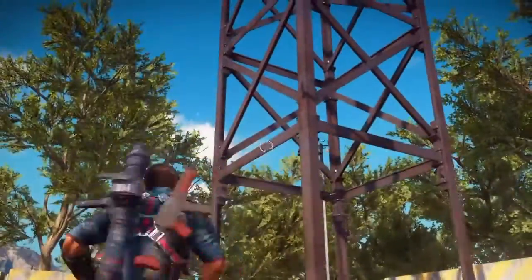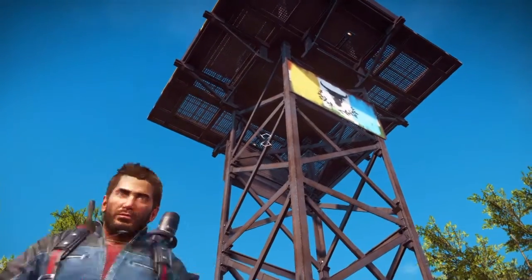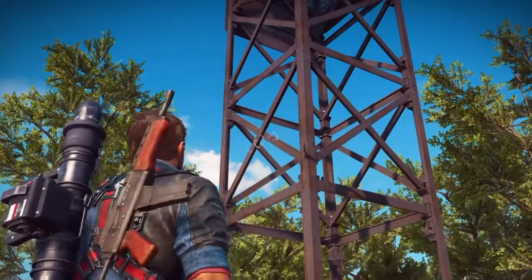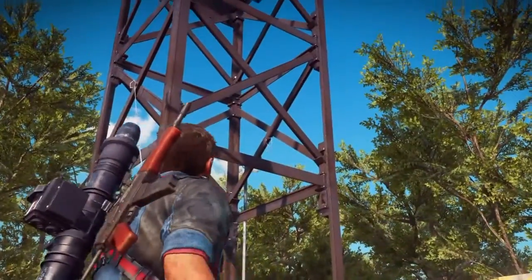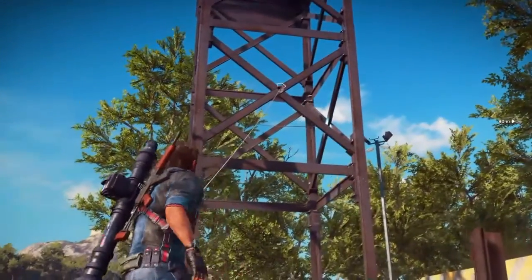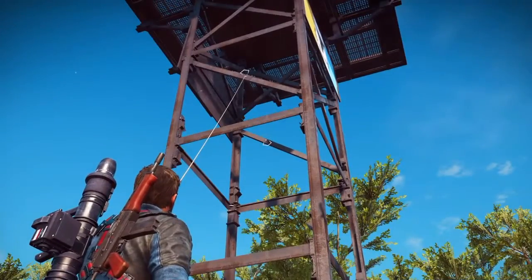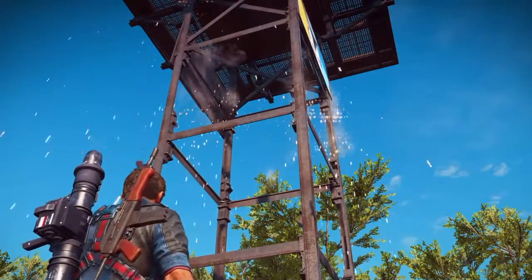So what happens if you yank out every one of them and just leave the four main ties? In the real world, the structure will still stand — nothing from the top will take it down — but the slightest sideways motion will make it twist, buckle, and fall. These diagonal members are pretty much useless for taking load from the top. They don't take any compression; it's all about tension. You could even replace them with steel cables or just rope and they'd do the exact same job.